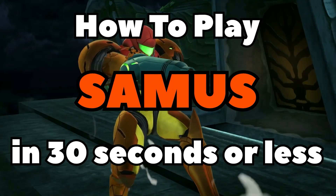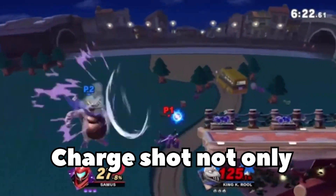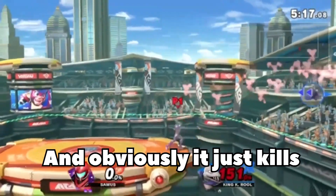How to play Samus in 30 seconds or less. You're the bounty hunter that's low-key slept on, but this video is all about charge shot. Charge shot not only scares your opponent apart, but it combos into spikes, it can set up for shield breaks, and obviously it just kills.